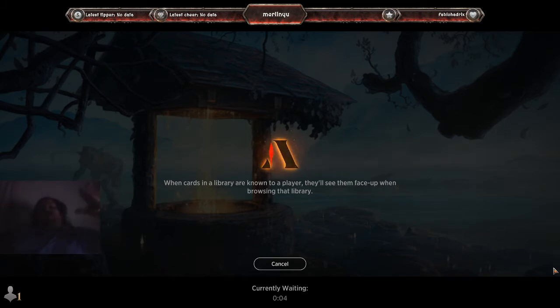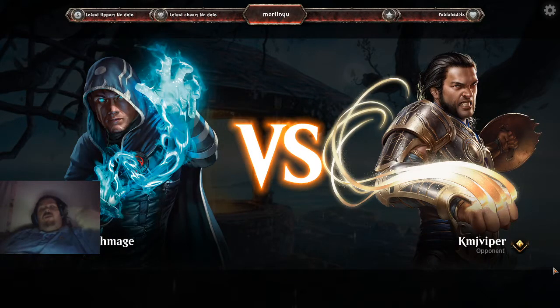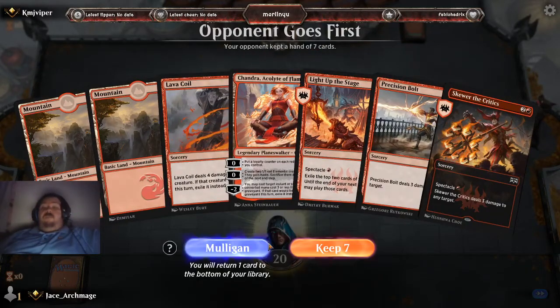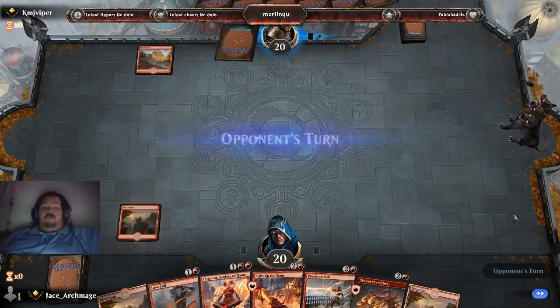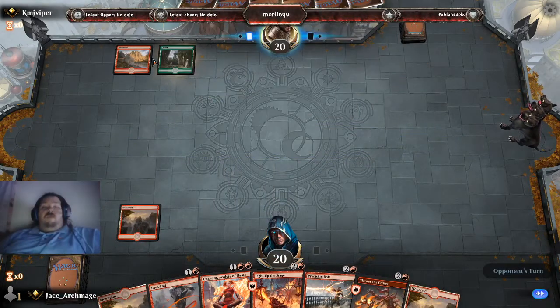Let's go again. What I like about this deck — Slaying Fire: I pay two red mana for it, it does four damage instead of three. I also have Precision Bolts, Shocks, Risk Factor, Lava Coil, Light Up the Stage — one of my favorites. So we keep this hand. We're facing at least a red deck — it might be a Gruul deck.